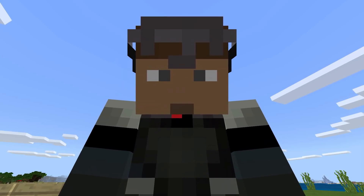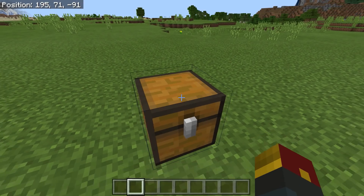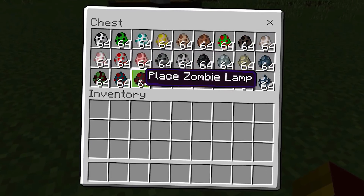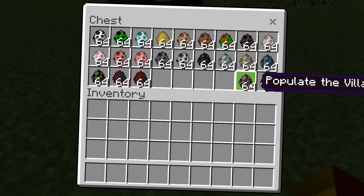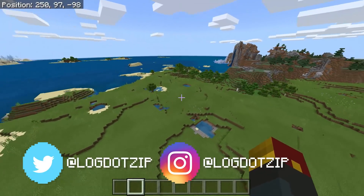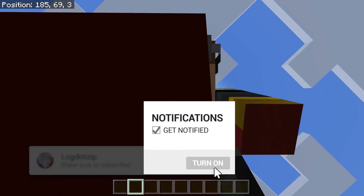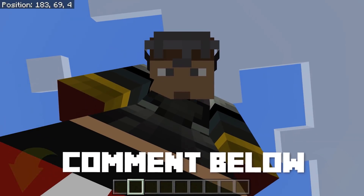What up everybody, today I'm going to be making the world's largest village in Minecraft, and I'm going to be doing it instantly. Each one of these spawn eggs will instantly spawn in one of the buildings found in a normal Minecraft village. A couple of them will populate the village as well. We are in the middle of a giant field and we're going to use this entire field to make the biggest village we possibly can. If you want to see me face off against some other instant village builders, let me know who in the comment section below. It's time to build.